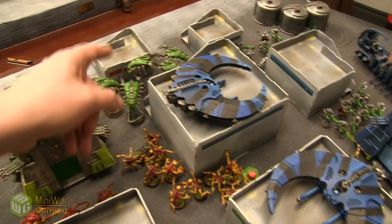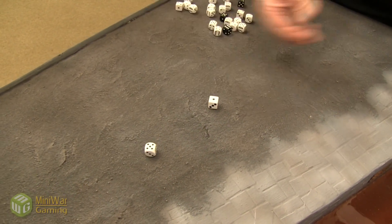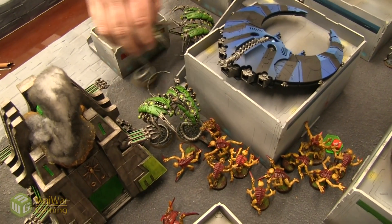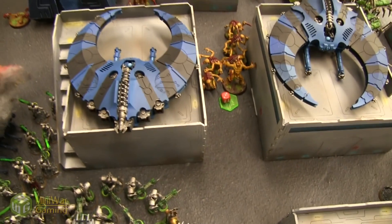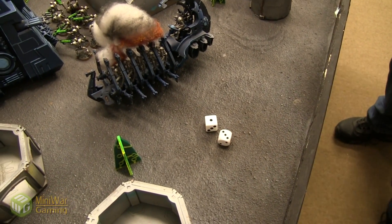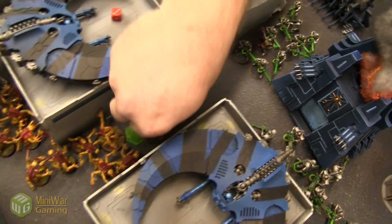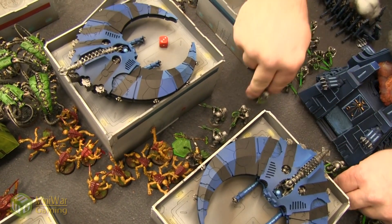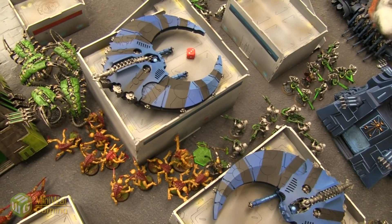Assault phase: the Wraiths charge the Genestealers, Overlord Sobek also declares a charge — Sobek rolls a nine-inch charge and makes it! Challenge declared — Broodlord accepts. Wraiths phase through difficult terrain at Initiative 1. One Wraith has Whip Coils bringing one Genestealer to Initiative 1. In the combat, Genestealers go first at Initiative 6 — killing one Immortal and one Wraith. The remaining Wraith at Initiative 1 swings twenty attacks — two Rending and multiple wounds — three Genestealers die. Only one Genestealer left. The epic duel between Broodlord and Overlord Sobek begins.